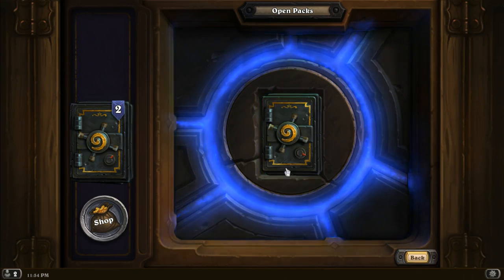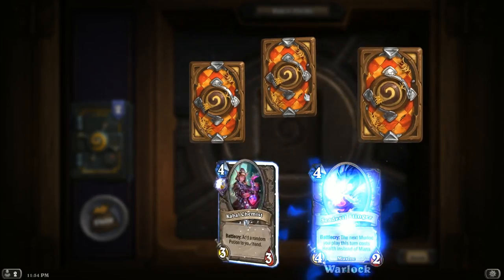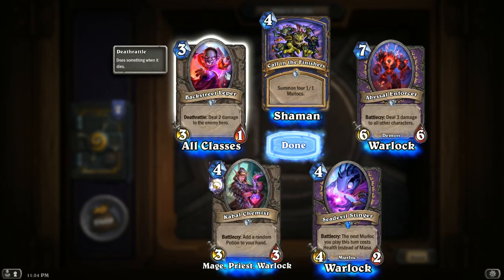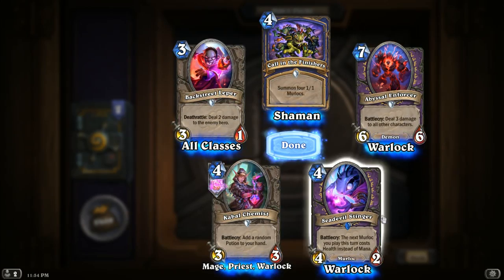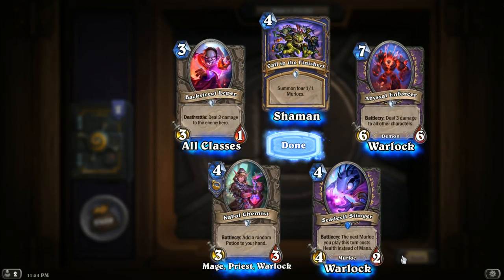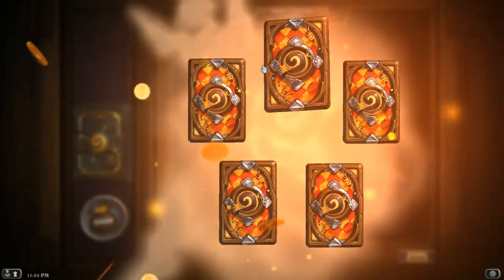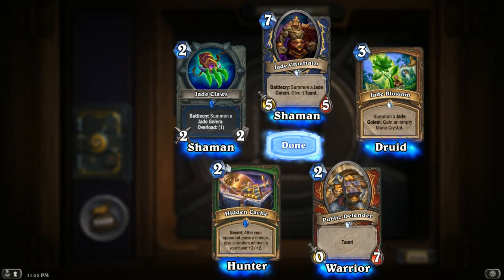We'll go Northwest again. Come on, boys — orange! No citrus for us, boys. No citrus. Spray your citrus in your face. Backstreet Leper: deal two damage to the enemy hero. Mind if I roll? Another Murloc — the next Murloc you play this turn costs health instead of mana. That's kind of nice, that's a cool little mechanic. Double Rare — Public Defender, Hidden Cash, Jade Claws, and Druid.